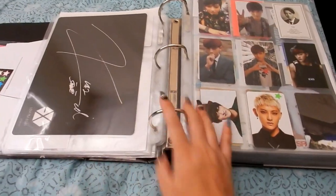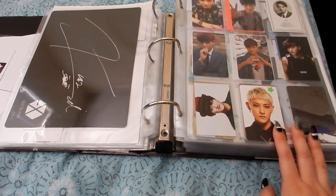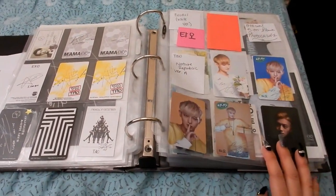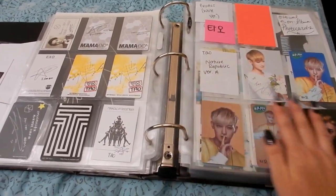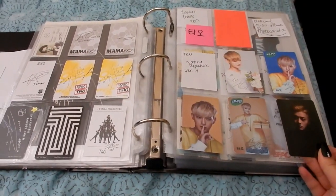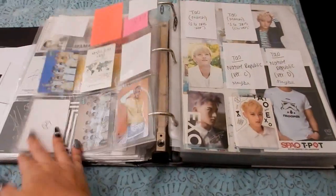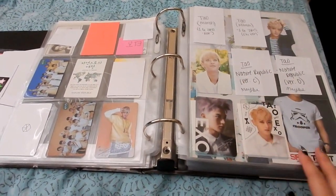My fourth is Tao, and after Exodus Tao left, so that's why there's a piece of paper here. I've been meaning to redo my binder to make it a little nicer, but I've been putting it aside until I have more free time because it'll take a lot of time. Some of his official non-album cards are still missing.